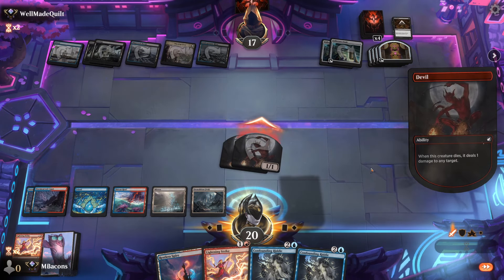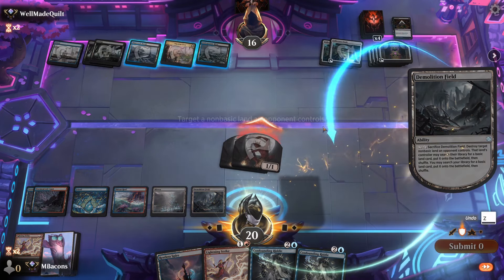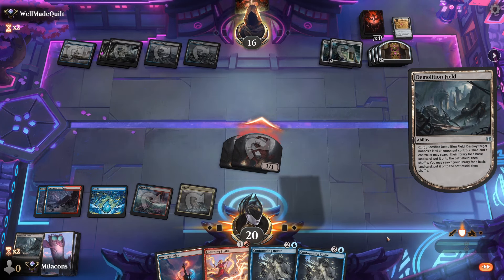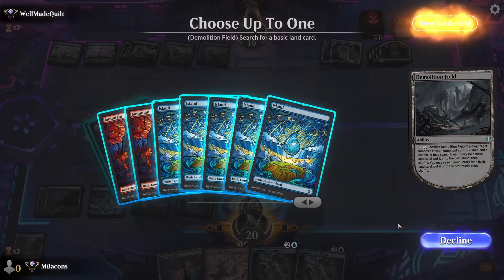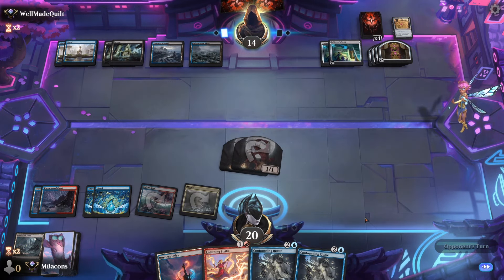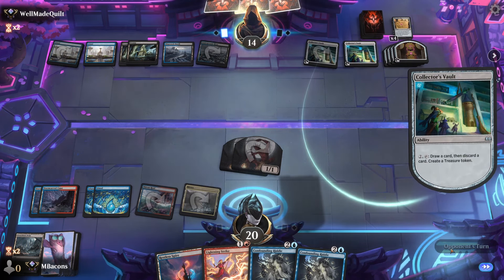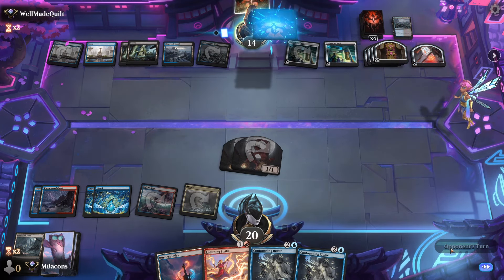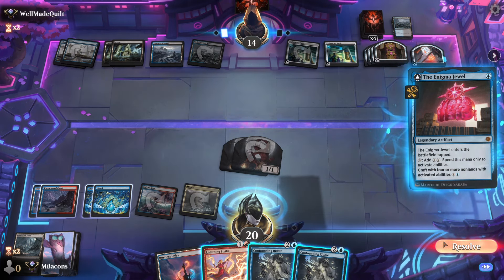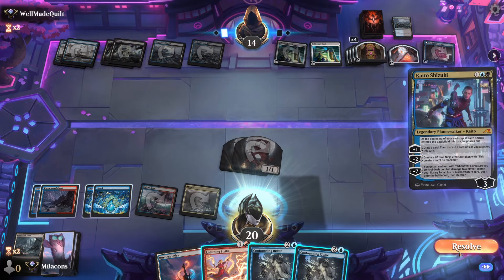We've got to get rid of these devils eventually — might as well do it before you're too low on life. Let's get rid of their Treasure Cove with Demolition Field, trying to control the flow of cards. We'll grab an Island. Expecting some Collector's Vault activations from the opponent — they found it. Counting here, they've got eight mana up. So we can't Confounding Riddle it; however, that also means they are one mana shy of activating it right now.